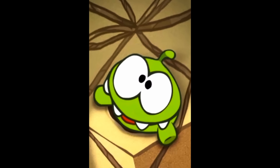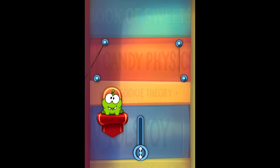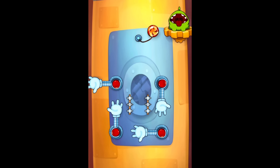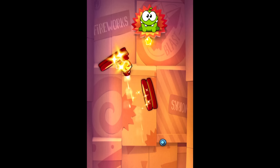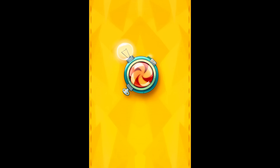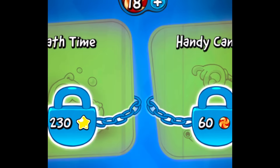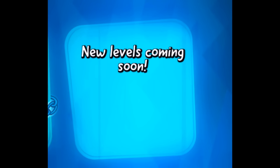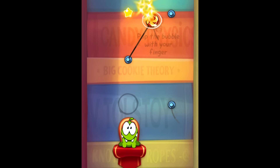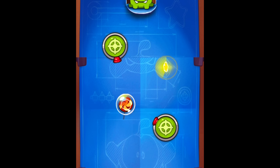Next up was Cut the Rope Experiments, which came out in August of 2011 — nearly a year after the original. Experiments isn't a sequel, but it isn't a spinoff either. This one is really comparable to something like Angry Birds Seasons. There are a bunch of new mechanics and levels, but it is nothing more than an extension of the original. Boxes are gone and each level is now part of a general pack. Getting started is all about the basics, reacquainting you with the returning mechanics of the original game.